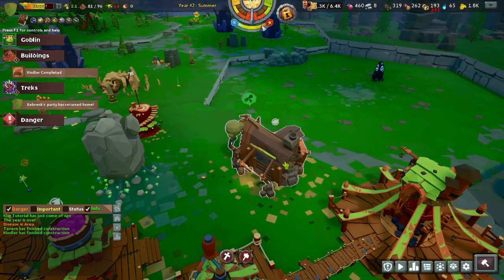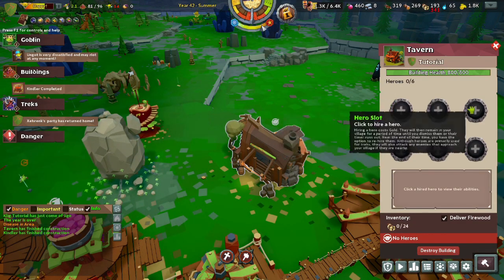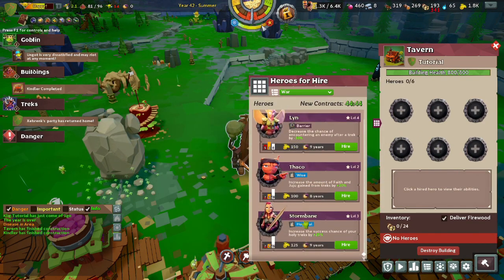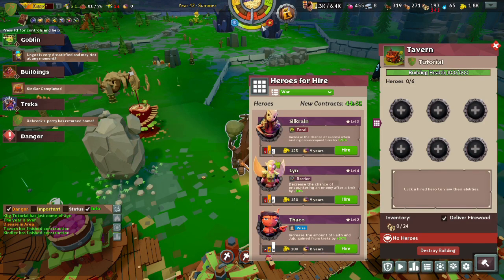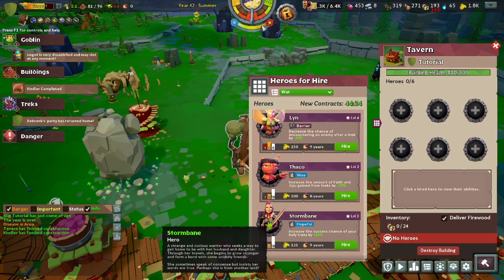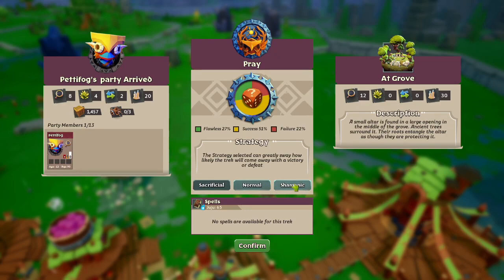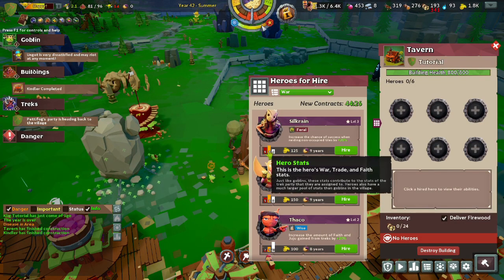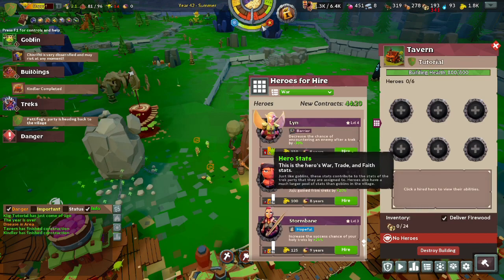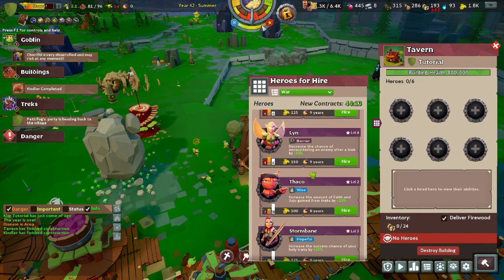The tavern has been completed — this is where we spend our hard-earned gold to recruit heroes. We open up the tavern, we see we have six slots and can recruit six heroes, and we can choose from one of these four: Silk Rain, Lynn, Thaco, and Stormbane. They each have their own individual ability, and also their own stats. Silk Rain is good with trade, as is Lynn. Thaco is better with Faith, as is Stormbane. You can also see their price and for how long you hire them.